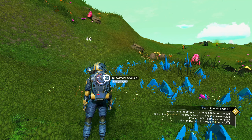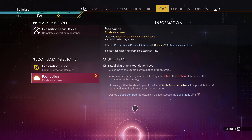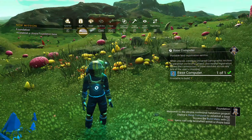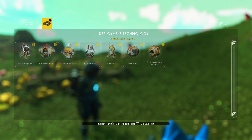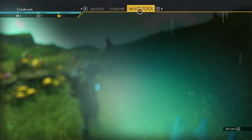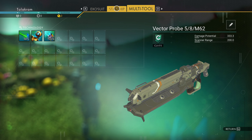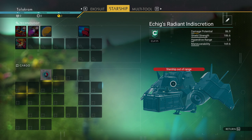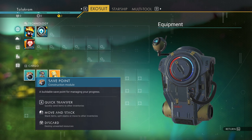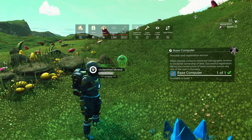Welcome to the Utopia Communal Habitation Project. Select the foundation milestone as your active mission. Establish a base. Are we given a base computer? We are. I don't have my starship yet. I don't know how to make an analysis visor, so I couldn't find my ship if I wanted to. I have no idea where this hauler is - which is symmetrical, by the way. This is what we start off with: the save point, a base computer, and five batteries. Let's go ahead and build the base.